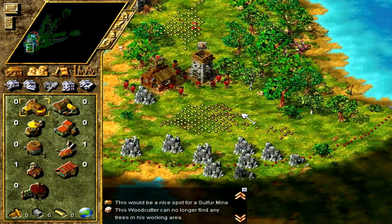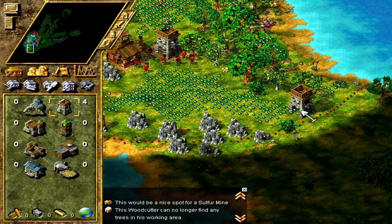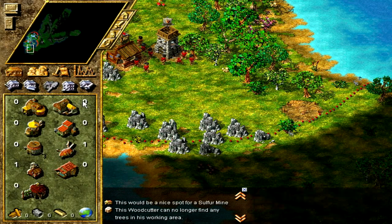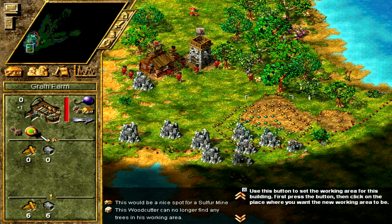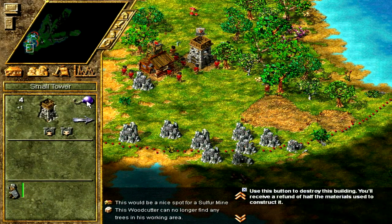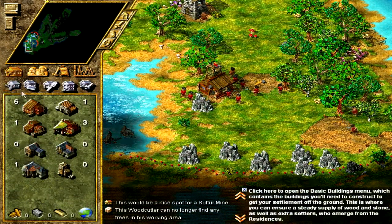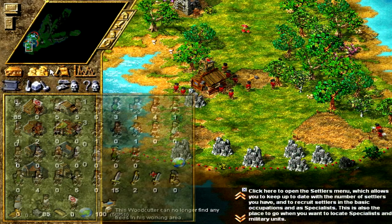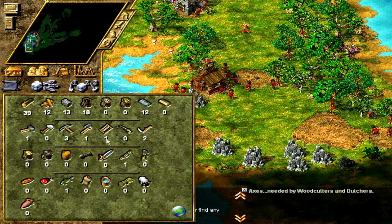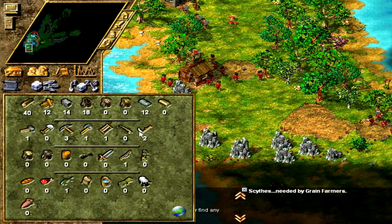We want the grain farm to be on a nice flat area. Let's place another tower first, then with the remaining space squeeze in a grain farm. We'll crush this small tower — we can recycle that guard, be as efficient as possible. Let's squeeze in a stone cutter down here. Do we have pickaxes? Yeah, we've got three pickaxes. Do we have scythes? Yes, a couple of scythes — all good.